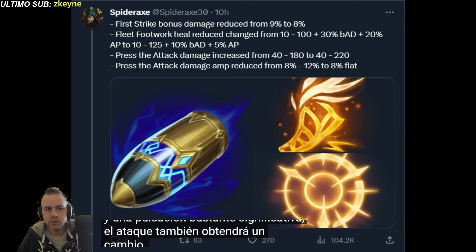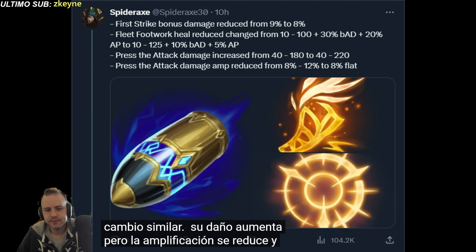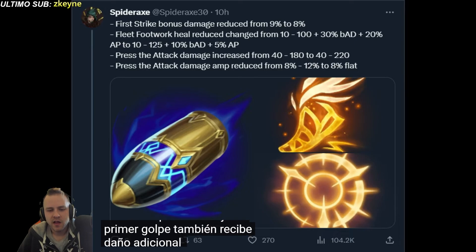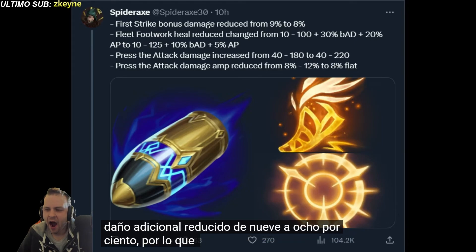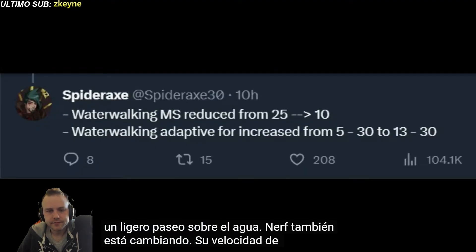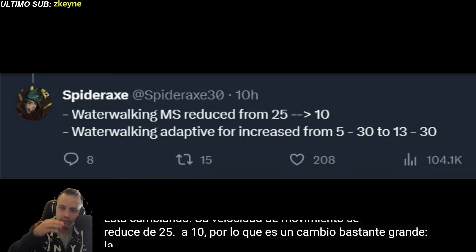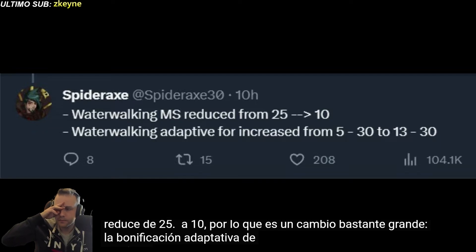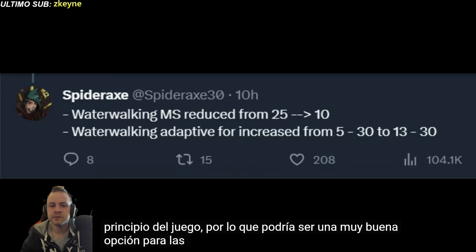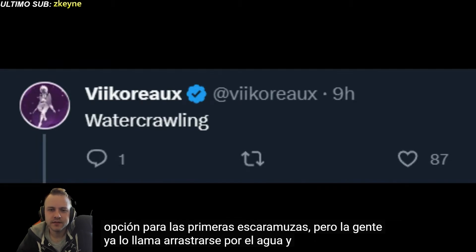Press the Attack is also getting a similar change — its damage is increased, but the amplification is reduced and will be 8% flat. First Strike is also getting bonus damage reduced from 9% to 8%, so overall the runes are getting a slight nerf. Waterwalking is also getting changed: its movement speed is reduced from 25 to 10, but the adaptive bonus will be decently increased in early game, so it might be a good rune for early skirmishes. People are already calling it 'Water Crawling' and I think it's hilarious.